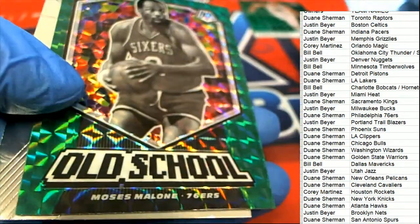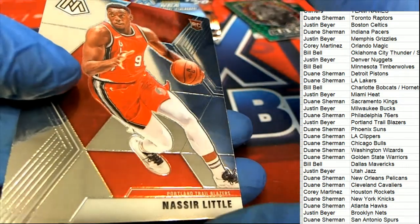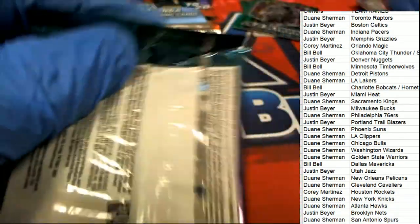Come on, let's see that Zion Williamson, let's see that! Big hit — here's a mosaic blown green. Let's see that monster.